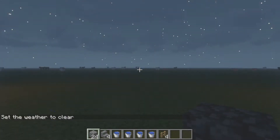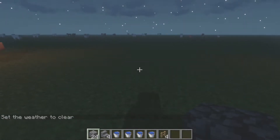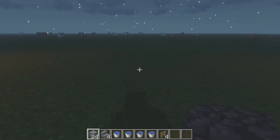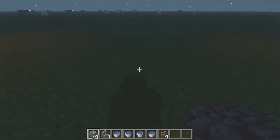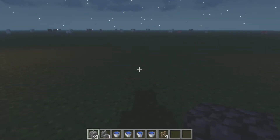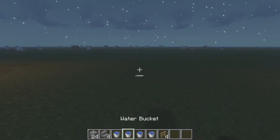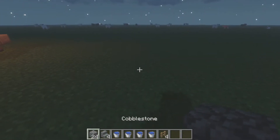Hello, this is VichyLine and welcome back to Minecraft. Today I'm going to be giving you another tutorial on how to make a well. You need 24 cobblestone blocks, 4 cobblestone stairs, 4 water buckets, and 4 oak fences.